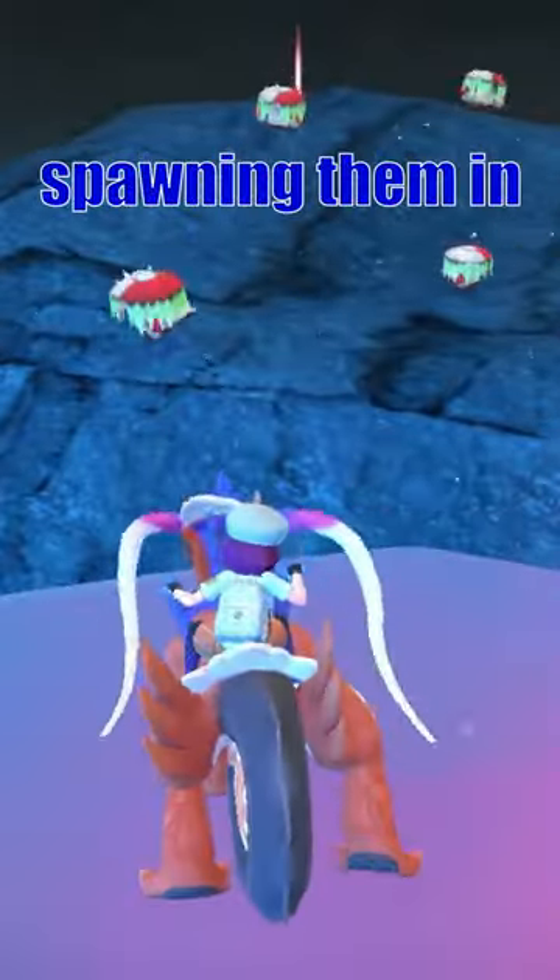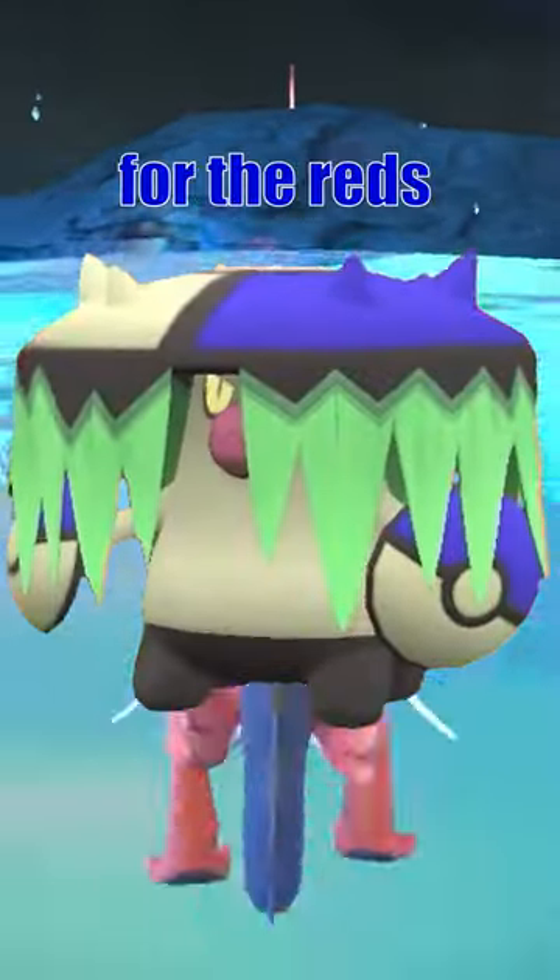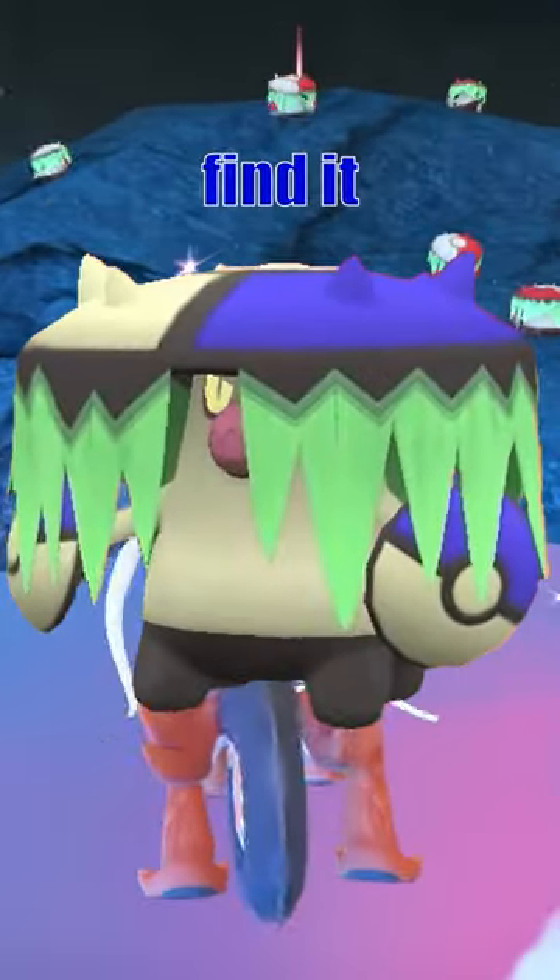Just walk back and forth, spawning them in and out. We're looking for the reds to turn blue — it's pretty easy to spot one when you find it.